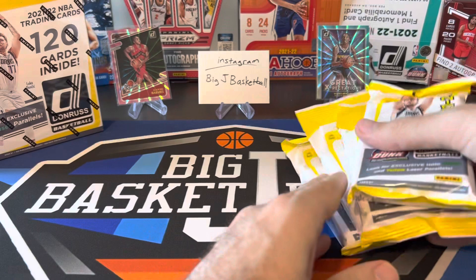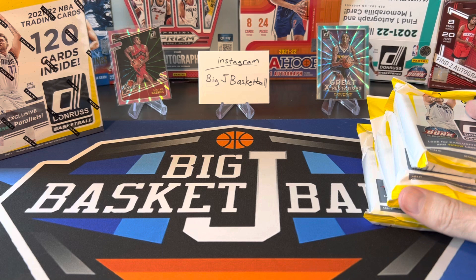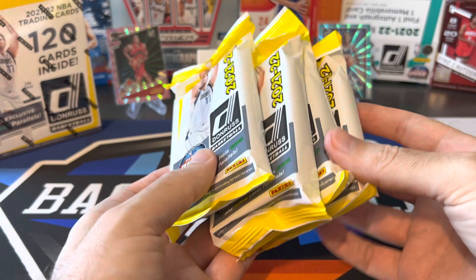If you haven't subscribed to the channel yet, go and hit the subscribe button and click that bell for notifications. We've done a blaster and fat pack battle, and a mega box versus mega box battle. We've done the teal laser megas from Walmart against the pink lasers from Target, but we haven't battled fat packs versus mega boxes. In the background you'll see some lasers we pulled from previous mega boxes — that pink hollow Scotty Barnes rookie laser from a Target mega box, and that Bones Hyland teal Great Expectations from a Walmart mega box.